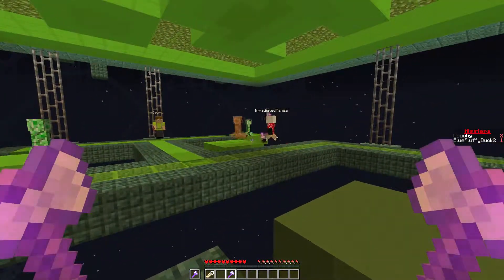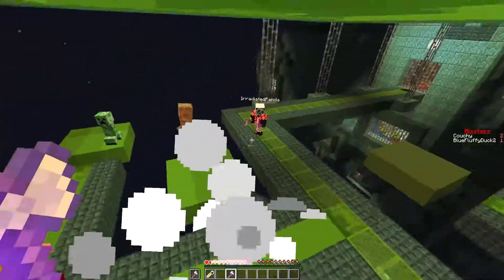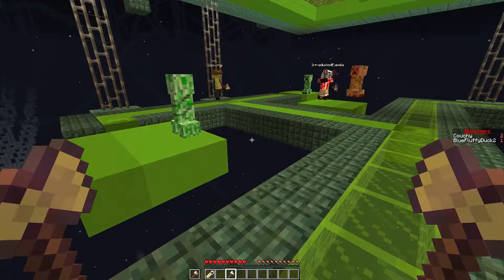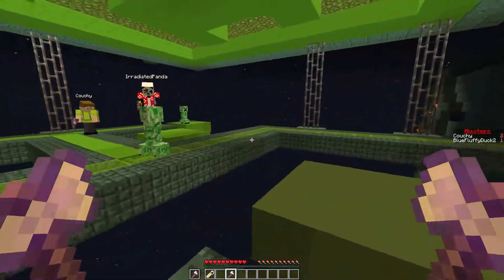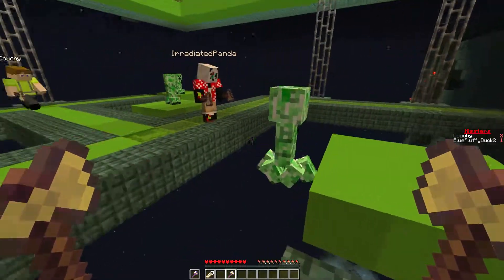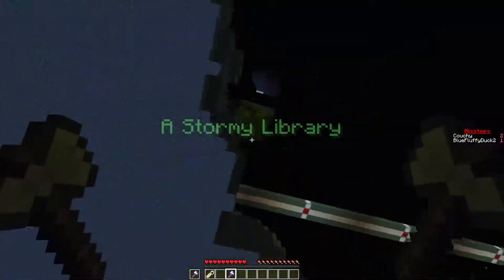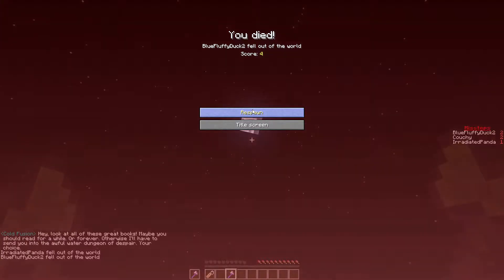So close, I'm trying again. Oh no - how about if I stand here and knock him in? That didn't work - Toby's right nearby and the creeper's obsessed with him. We've lost that one. Nice Sam - there's a creeper behind you! They really like you, Sam. You're hitting it too hard. He fell off again. Sam's in jail! I actually died this time. Hey, look out for all these great books - maybe you should read for a while, or forever. Otherwise I'll have to send you to the awful water dungeon of despair.